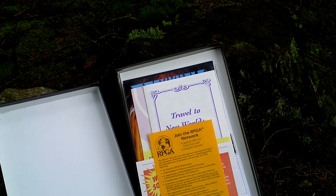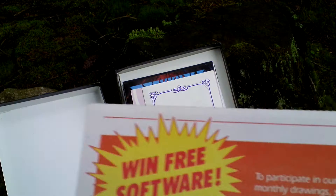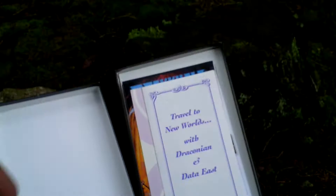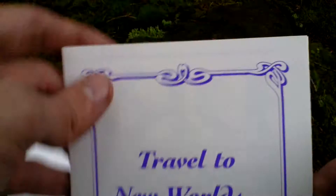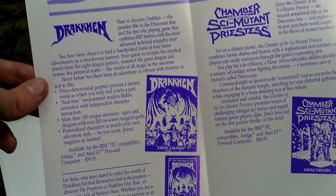Okay, then there are various leaflets like advertising for the RPGA network, some registration card or a card to enter some contest it looks like, some leaflet regarding hard disk owners, and a games catalog advertising for games from Draconian like Fullmetal Founder, Chamber of a Portal, Creative of a Global Planet, Chamber of a Sea Mutant Priestess, and this game Draconian.